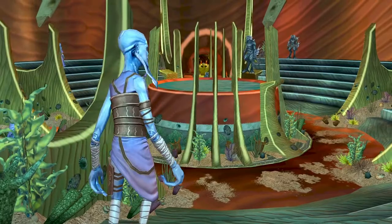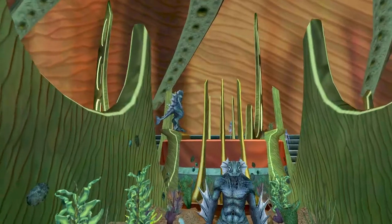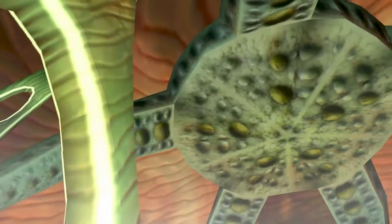Rubak Oseka is probably the most unusual zone I've built. Points of interest in there would be the temple in the center and the giant starfish on the ceiling.